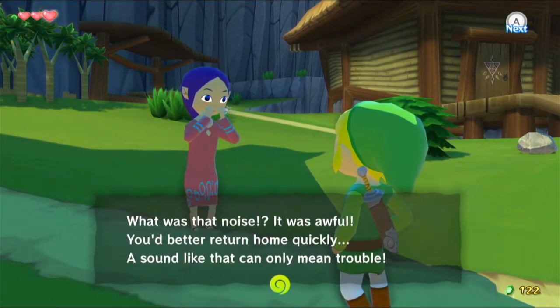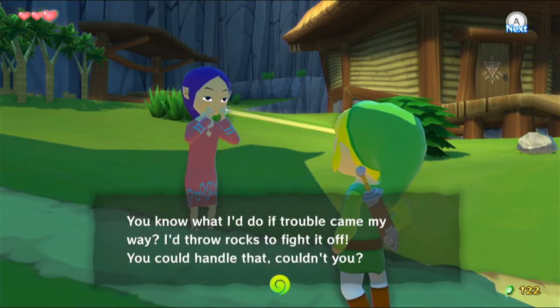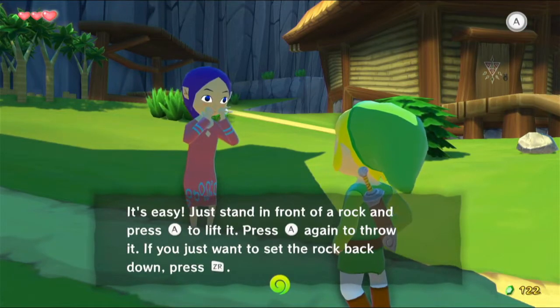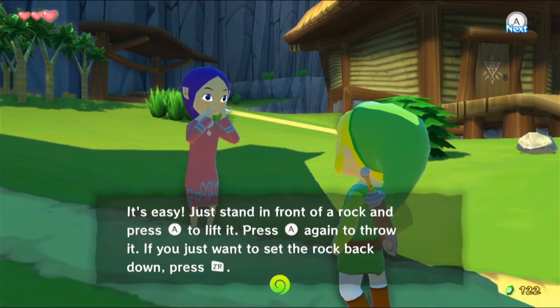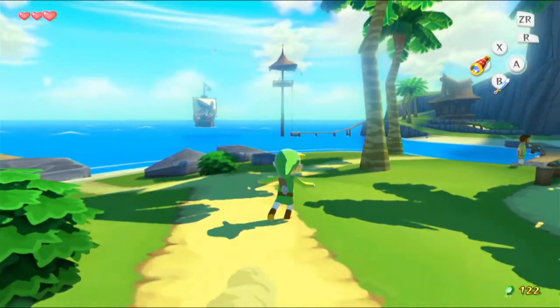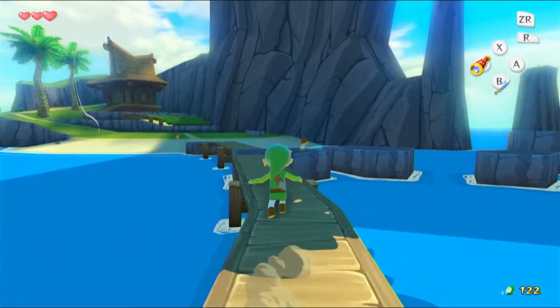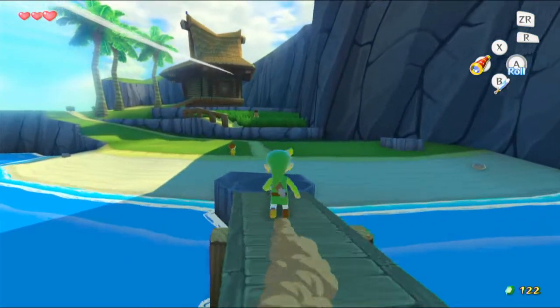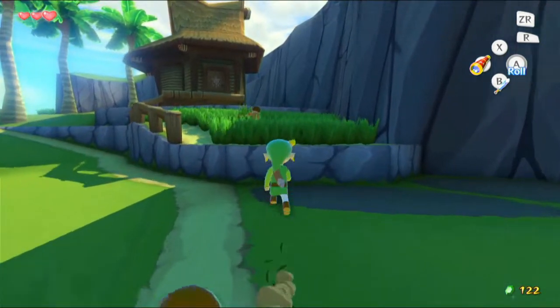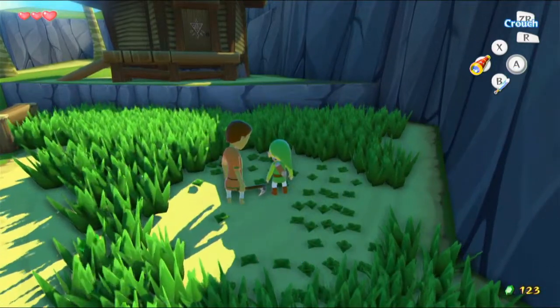What was that noise? It was awful. You'd better return home quickly — a sound like that can only mean trouble. You know what I'd do if trouble came my way? I'd throw rocks to fight it off. Just stand in front of a rock and press A to lift, and press A again to throw it. If you just want to set the rock back, press ZR. Anyway, let's roll quickly over this way. Some rupees pop out from the grass.